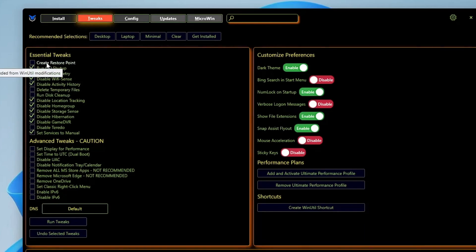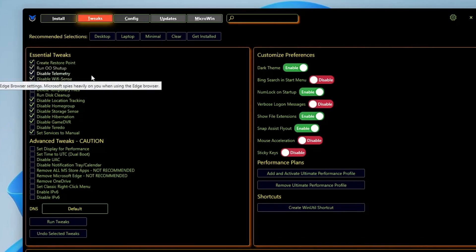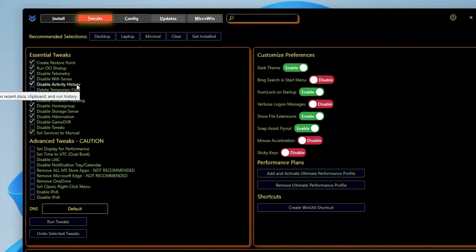The very first option is Create a Restore Point — I recommend you check it and create a restore point, so that in case anything goes wrong you can revert the action. Then check Disable Telemetry, Disable Wi-Fi Sense, disable Activity History, Delete Temporary Files, and Run Cleanup — check both those options. Also check Disable Location Tracking.